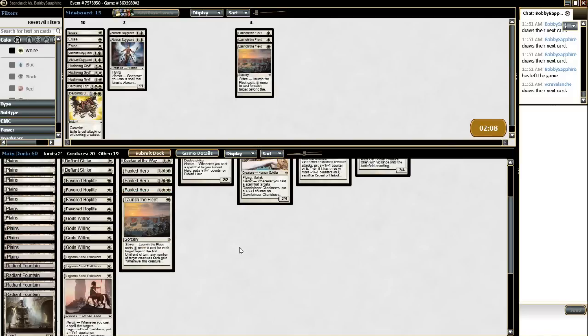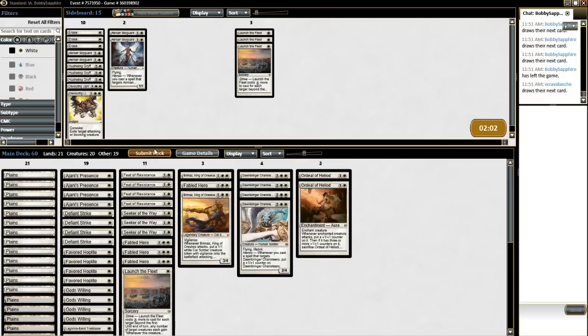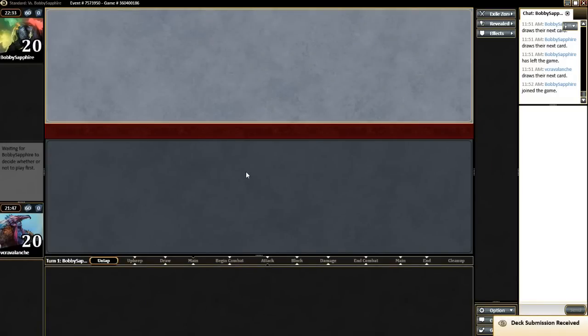We'll bring in — I want 20 creatures to block, so we'll keep in just one Launch. This looks pretty good against him. We bring in the Dawnbreaker Charioteers, we bring in another Bramblesnap — it can be very difficult for him to deal with. Launch the Fleet absolutely does not need to be in here. So we're just going to submit this.